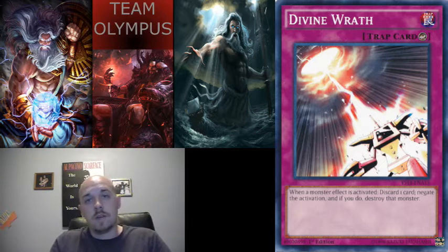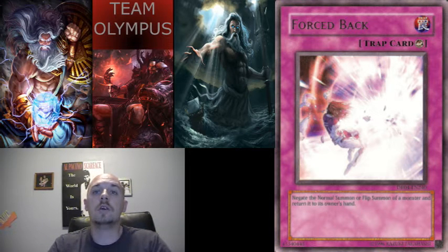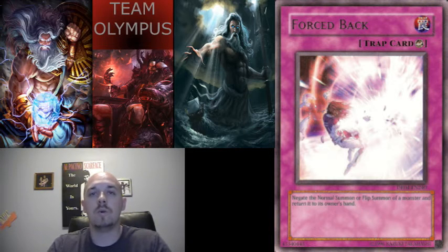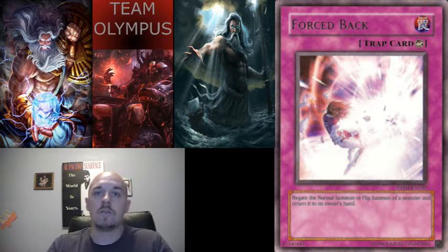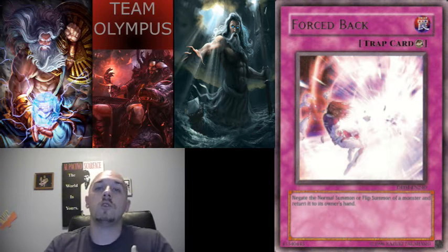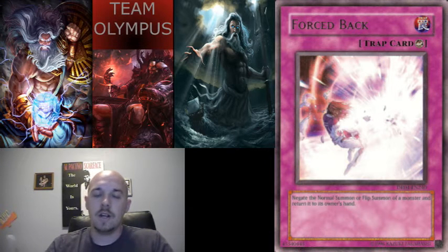The next card is Force Back. It negates a normal or flip summon of a monster and returns it to the hand. This is very good against Eidos again, because she's the card everyone plays first turn — their main move is to get Eidos out, special summon Ehther, then get an extra normal summon and tribute for a high-power card. Force Back returns Eidos to the hand so she doesn't get her effect, and you have an open field to attack.